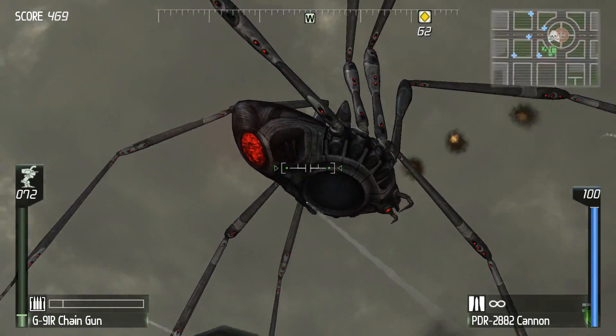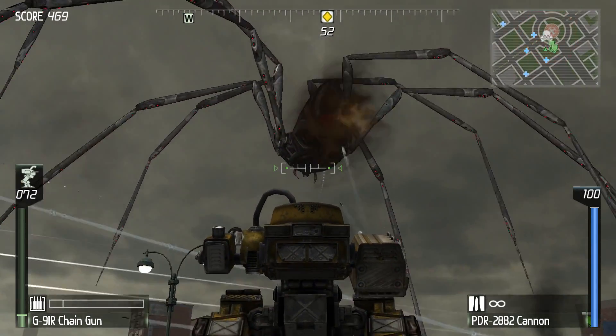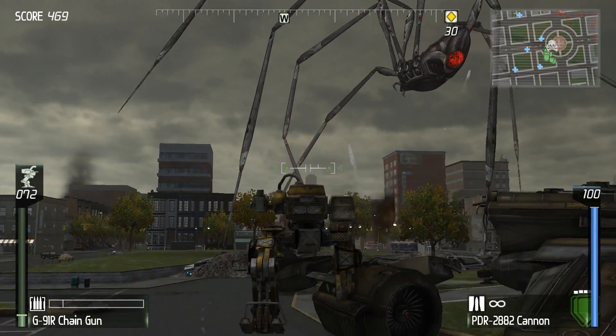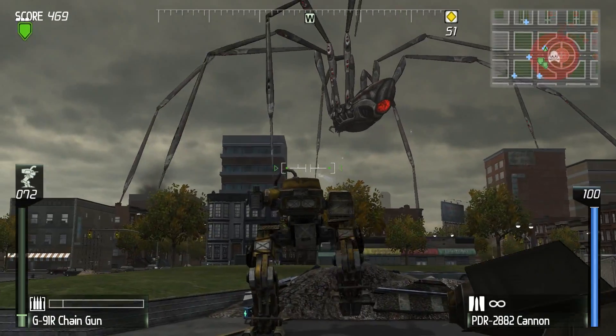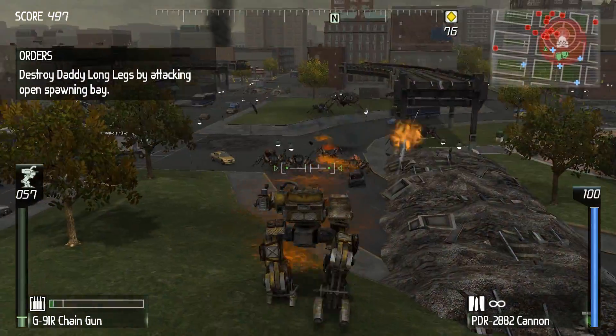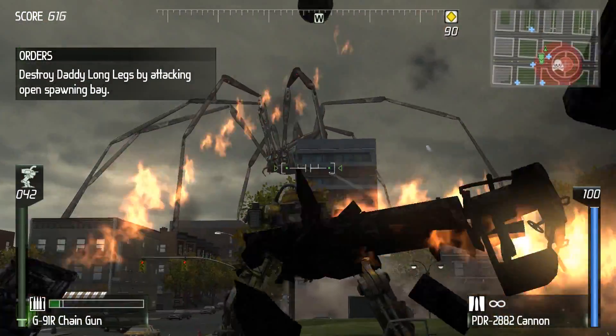It seems it uses a spawning mechanism very similar to the carrier — multi-jointed, with a laser. Much like the carrier, the spawning bay is unshielded when open. Focus your fire there, Lightning. Did you copy that? Could have worked that out myself.